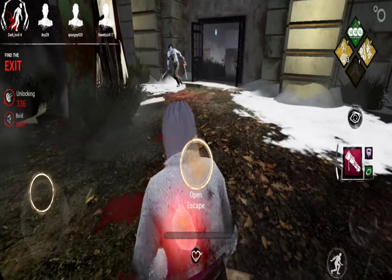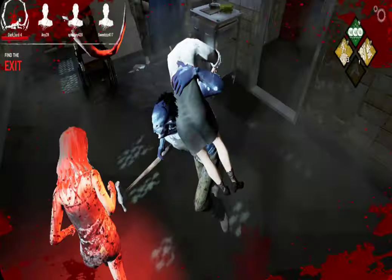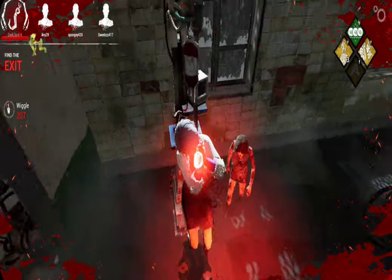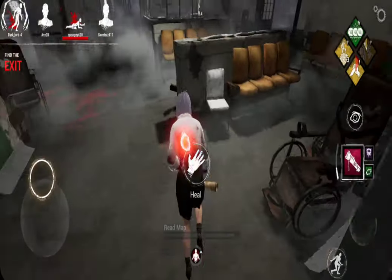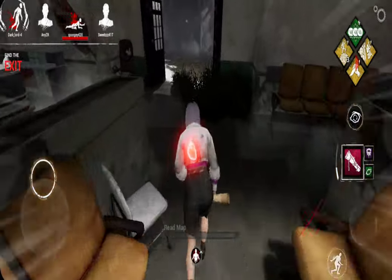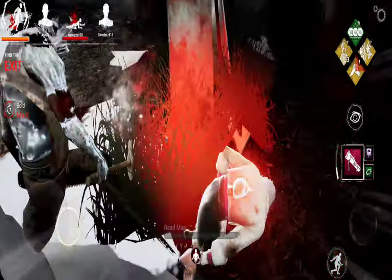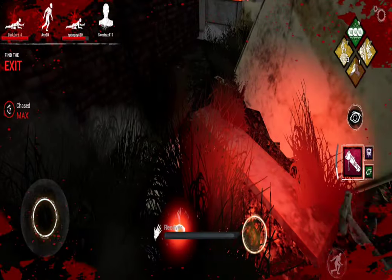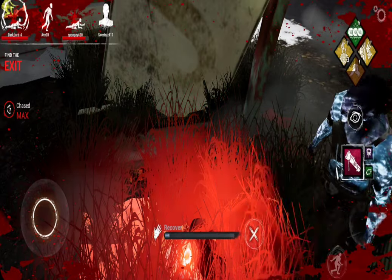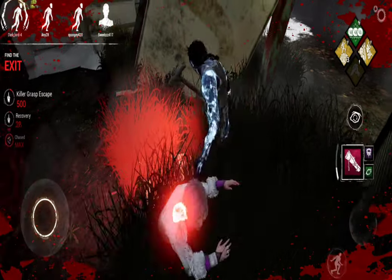The exit gate is totally gonna work. Alright, 360! Bro moment. Let's not talk about that. Keep bringing the bar count. I'll take a hit for you. Alright, he hits me right there, gets my borrowed time. And he picks me up. You gonna take the decisive strike? Yes you are. And we make it. And we're out.